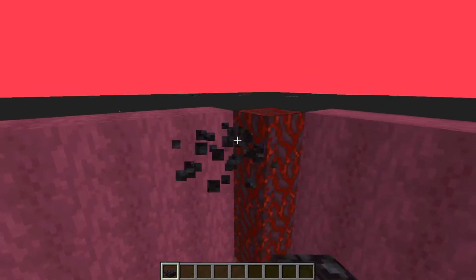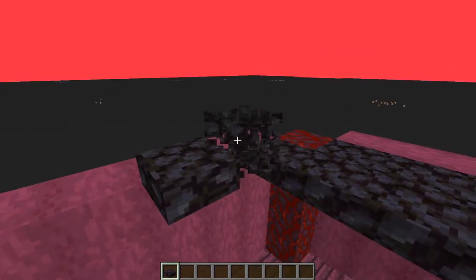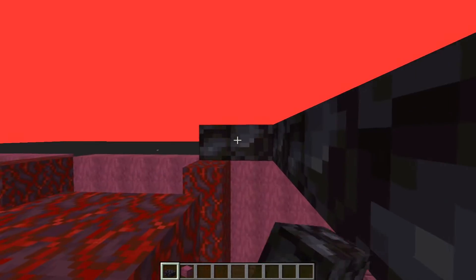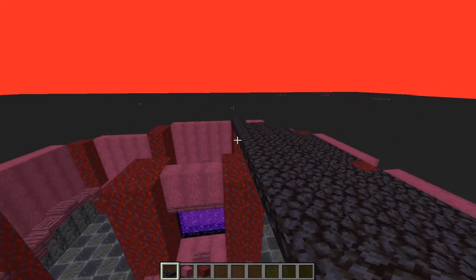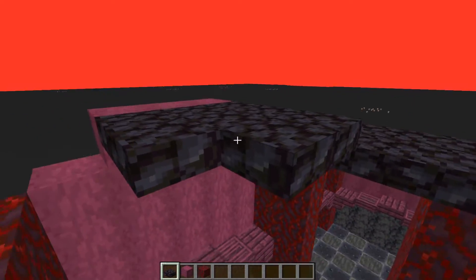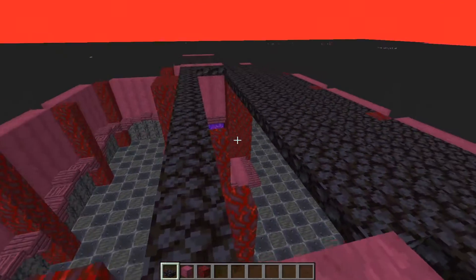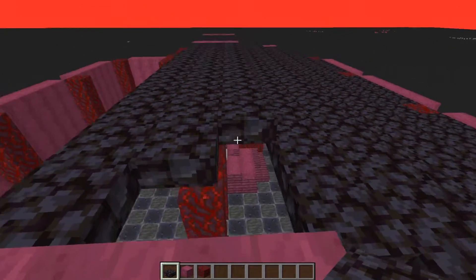Now for the finishing touches: grab your blackstone slabs and build across by two on this side, then go up by one and across by two again. Do exactly the same here, going up by half a slab and across by two. You may need to increase the height in some areas. Fill in with two rows of blackstone slabs, and for the central section make it three blocks wide since this is an odd-numbered room. Fill this along and make sure it connects to the ceiling, then mirror this on the other side so the room is symmetrical and the roof is complete.